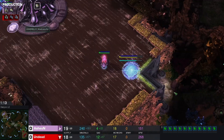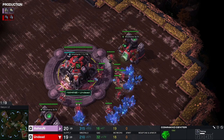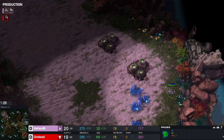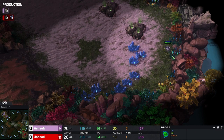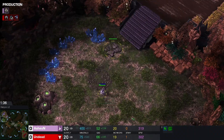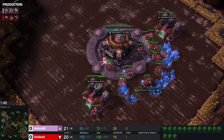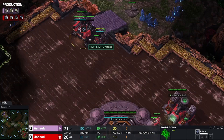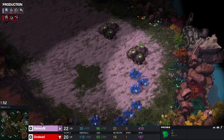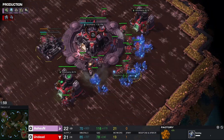Probe comes in and gets a scout of the two gas opening. Let's see what his response will be. Probe going to hide at third or fourth. Either way you look at it, Nexus is still going down — no deviation from the plan. That's a lot of gas mining. Second Depot to finish the wall. Reaper on the way. There's the factory.